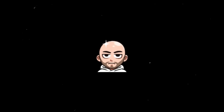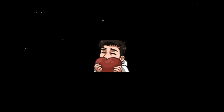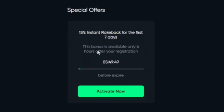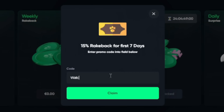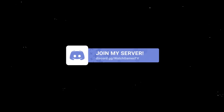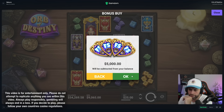Before we continue, I wanted to mention I have a promo code on Gamdom. To support the channel: log in after creating an account, click on Rewards within six hours, then click Activate Special Offers. There's a 15% rakeback for the first seven days plus up to 35% daily surprise. Use promo code WGTV or Watch Games TV. By doing that you also get access to my free spins on Discord, which I give away almost every day.